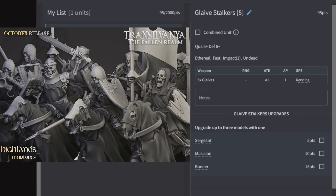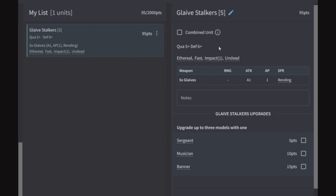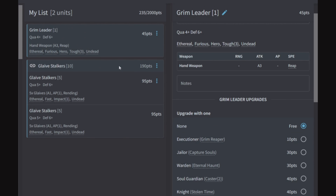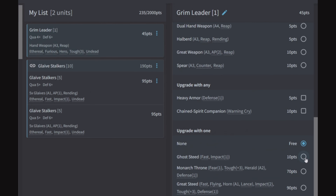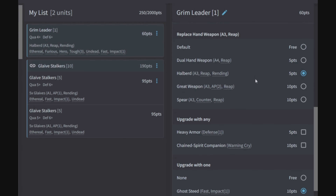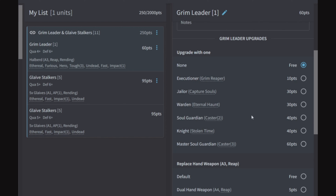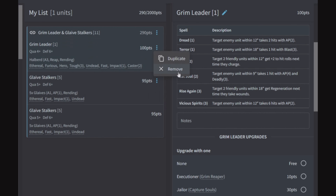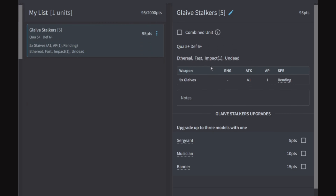Glaive Stalkers: 95 points, quality 5, defense 6. Equipped with glaives for one attack AP1 and Rending. They have Ethereal, Fast, Impact 1, and Undead. You can give them Sergeant, Musician, or Banner. No built-in tankiness like some other units. Combined for 10 at 190 points — put a Grim Leader on a Ghost Steed or Great Steed to keep up with their Fast move, then either Eternal Haunt to make them tanky or a caster to throw Grief and have them hitting on a 3+. Alternatively, keep them cheap at 95 points as objective grabbers.